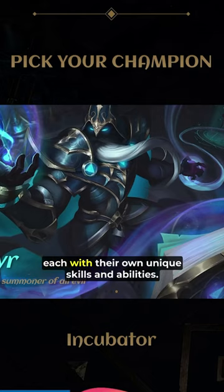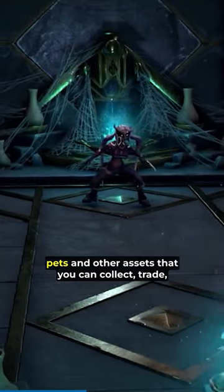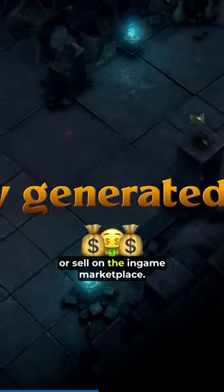You can choose from three different heroes, each with their own unique skills and abilities. You can also customize your hero with items, pets, and other assets that you can collect, trade, or sell on the in-game marketplace.